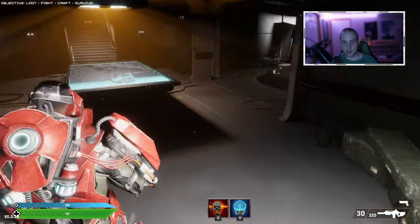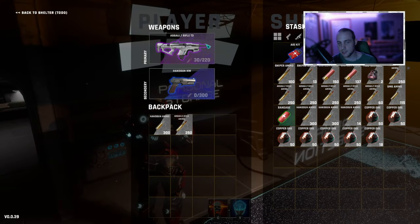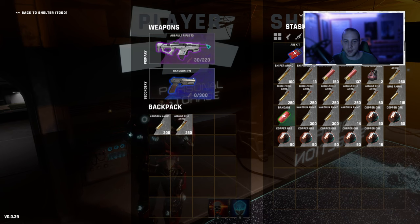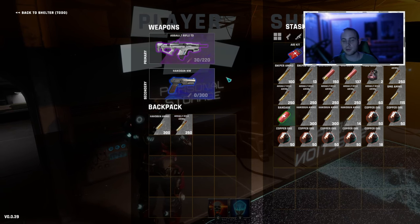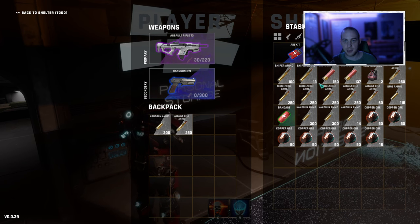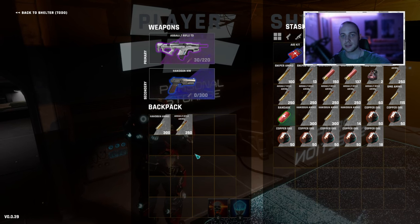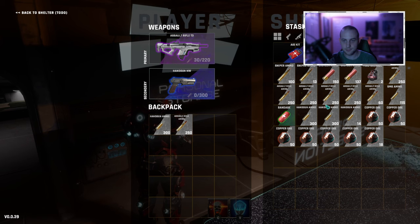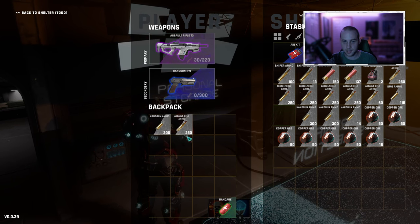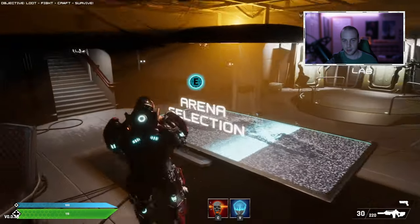After the crafting bench, you've got your personal storage where you can see I've crafted the assault rifle T3, which is the best one. The order goes green, then blue, then purple for the best. I've only got the blue handgun because I didn't have enough iron scrap to craft a better one. As this is an extraction style game, anything that's not in your stash and is in your backpack — if you die in the open world, you will lose all of that stuff. So it's a good idea not to take any extra ammo you don't need. I keep one bandage, AR ammo for my assault rifle, and some handgun ammo for my secondary.